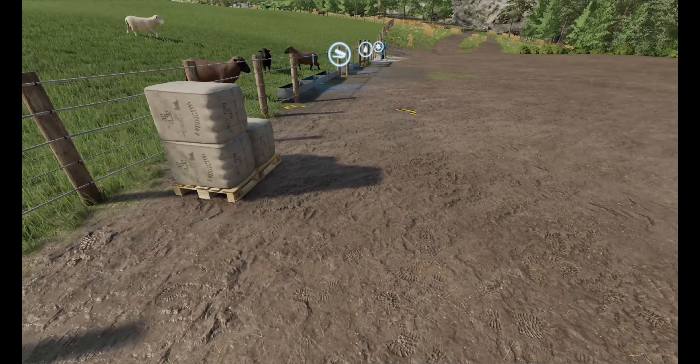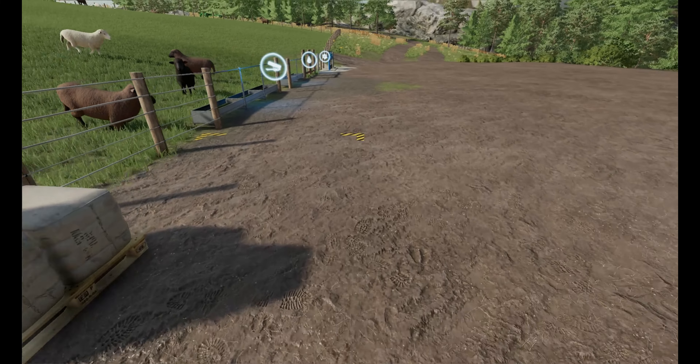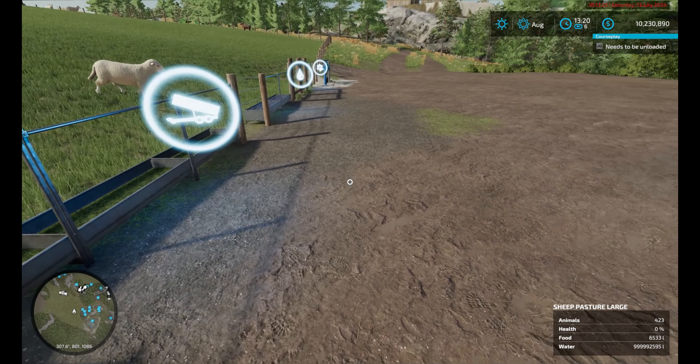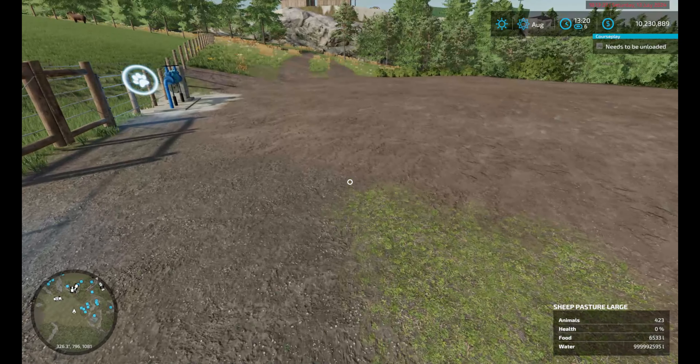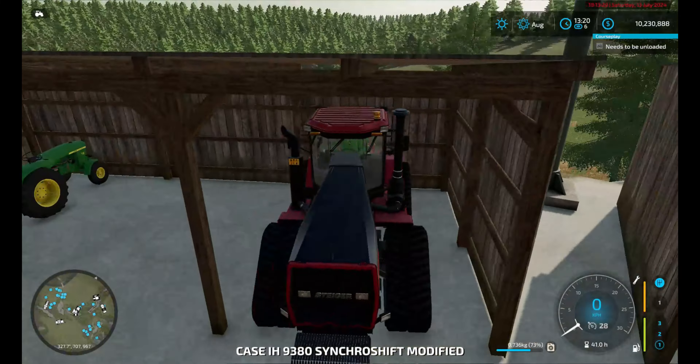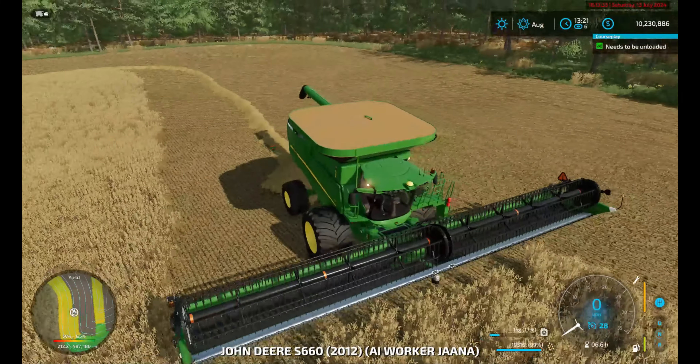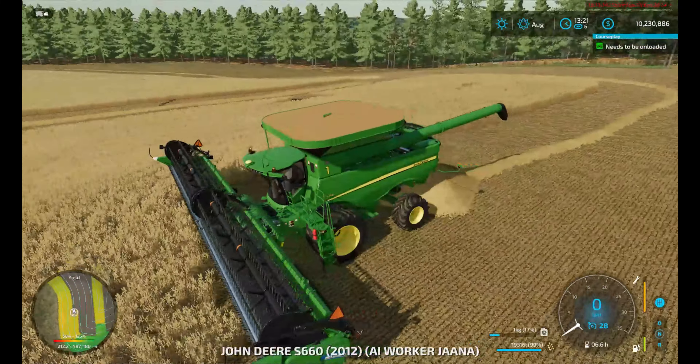We got ourselves a bit of wool, but nothing ridiculous yet, so that's fine. We do need to bring food here — we don't really have food for them. Water, we've got no problems. One of our tractors is gone. You need to be unloaded again — where is my nearest truck?